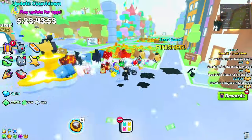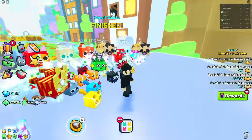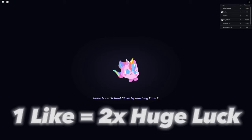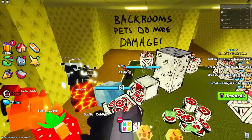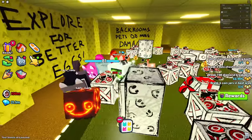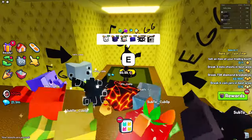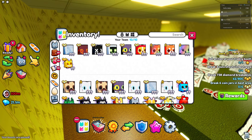Update 10 just dropped in Pet Simulator 99, and we got a new backrooms event. I'll be showing you all the chances for the Huge Plague Dragon, which is the huge you can actually collect from one of these eggs — the nightmare egg and the goo egg. The nightmare egg is worse and the goo egg is better.